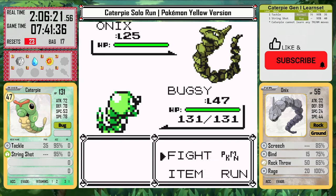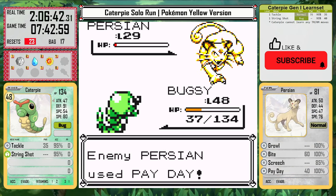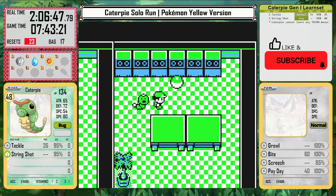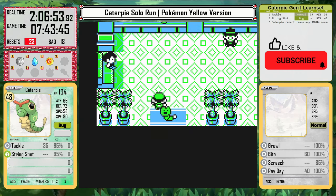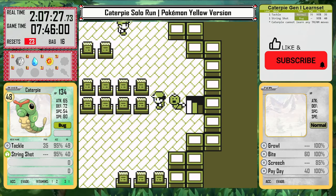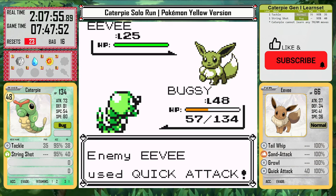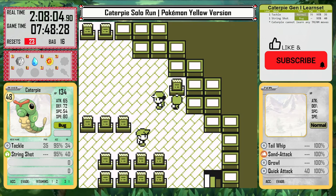I'm only 20 levels over him, so that's not too bad. This gives me the Silph Scope, and with that I can head to the Pokemon Tower and reveal all the ghosts there. While thinking about the next steps, I heal in Celadon and realize this was a mistake — I did want some Tackle PP back for the rival, but I'm going to have to Struggle right after that. I go to fight him anyway, and at level 48, this battle is actually not entirely trivial. With enough Sand Attack luck, he could have actually won.